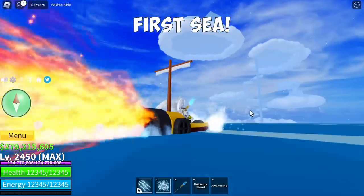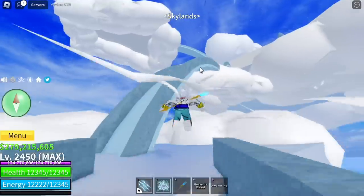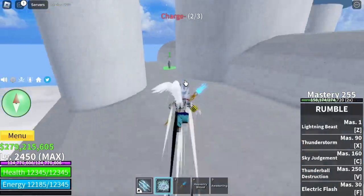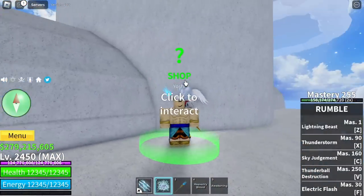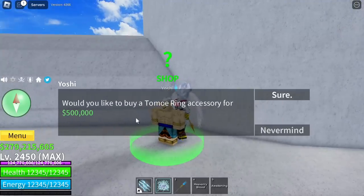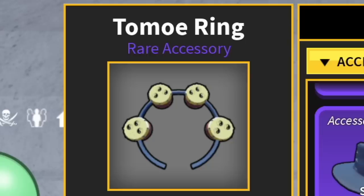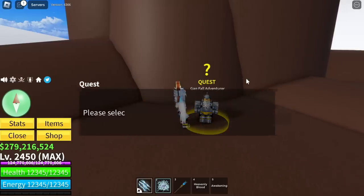Time to head to the first sea. Here we are, heading to the Skylands. And to finish our cosplay, we are going to buy this one — the Tomo Ring. Because this is the one used by Enel in One Piece. It goes for 500,000 bellies, we're going to use it. A rare accessory, really good for Bloxfruit users.